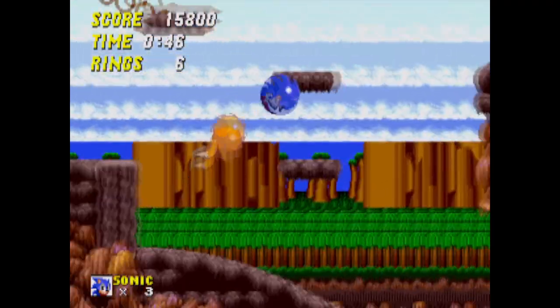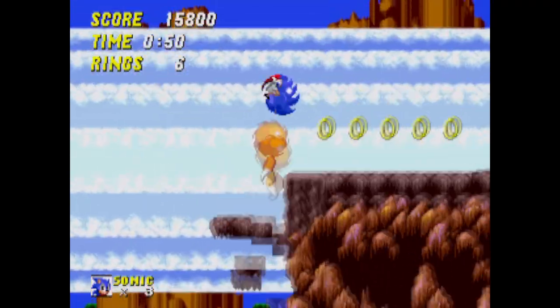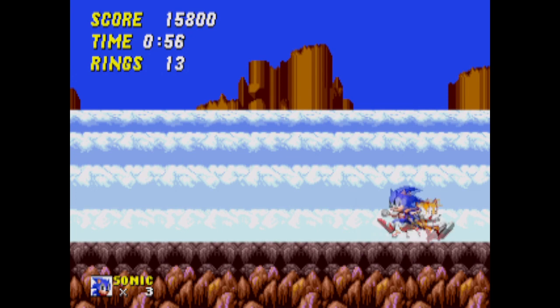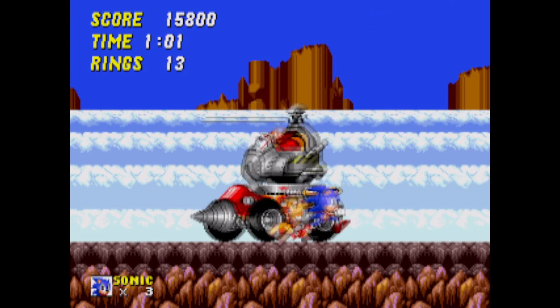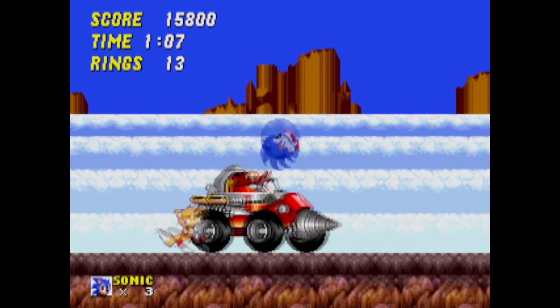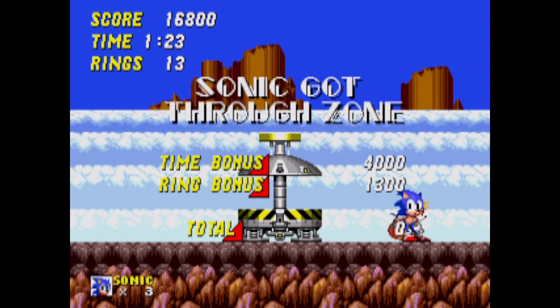I strongly dislike chocolate — it's very likely to give me migraines. I'm chocolate averse. Anyway, I also like the level layout I was given for this zone. I was able to make it to the boss in under 90 seconds. If I had been on the upper routes, I probably would've made it in under a minute. The boss for this zone is the same as Emerald Hill's boss — this will be quite a pattern for the secret levels we see after this. After beating the stage, it's off to Chemical Plant, my favorite Sonic 2 level.